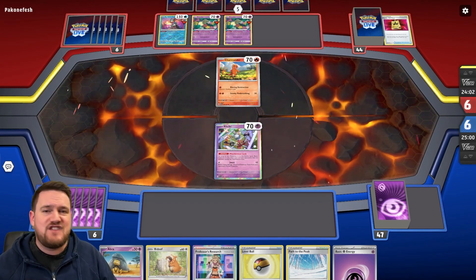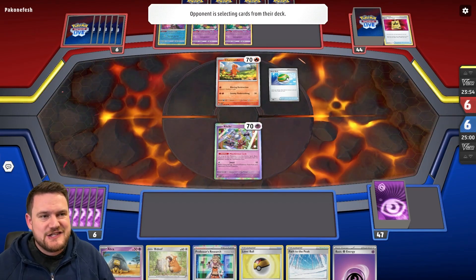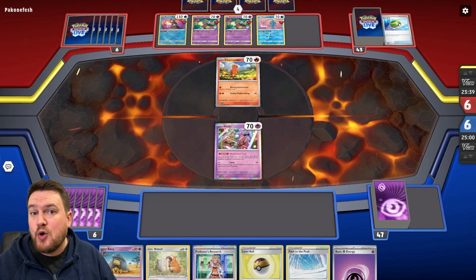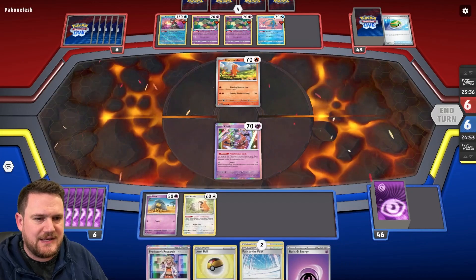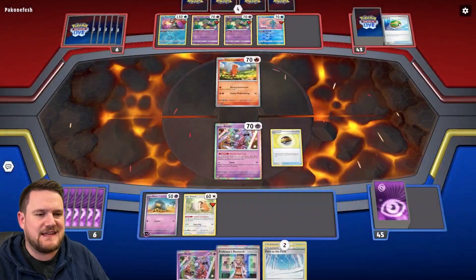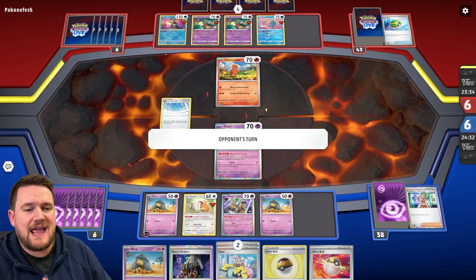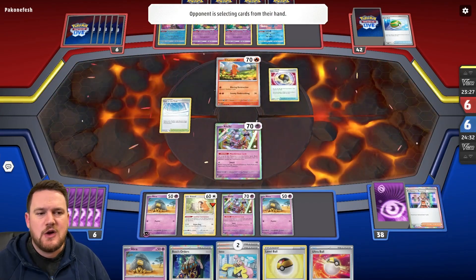So Mischievous Lock, stopping those Comfey from being able to use their ability Flower Selecting, will slow them down and not let them use their Lost Zone to accelerate energy to their Pokemon. We could potentially have ourselves a pretty good start here, depending on how our hand plays out. I'm going to play down the Abra, the Bidoof, the Energy, the Path, the Research, and the Level Ball as well. I'm actually going to go for a second Klefki here, just to give ourselves an out in case our opponent plays something like an Escape Rope. With our bench being Abra, Abra, Klefki, Klefki, and a Bidoof, I'm feeling pretty comfortable that we should be able to deal with whatever comes our way.